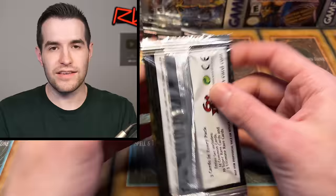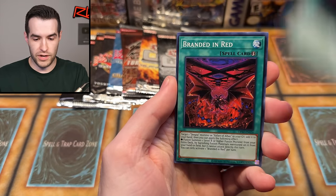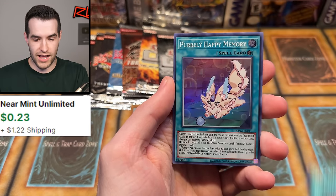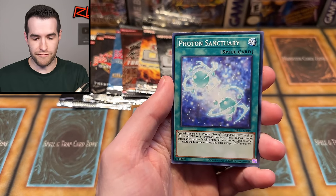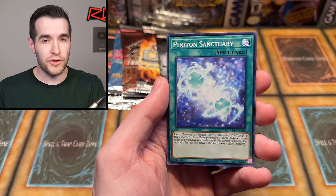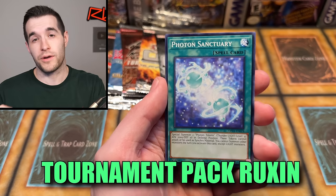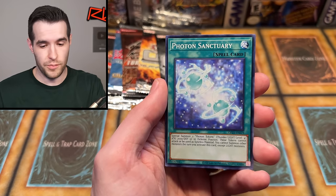Let's just go see if we can get an ulti here. We have Herald of the Abyss, Branded in Red, and Pearlly Happy Memories. OTS 21 — these OTSs have been duds so far. Galaxy Expedition and Photon Sanctuary. By the way, if you do like these tournament pack openings, I have a bunch of other ones — if you just type in 'Tournament Pack Opening Ruxan' on YouTube, there should be a bunch come up. We've had some great pulls in the past.